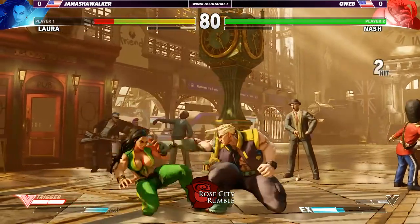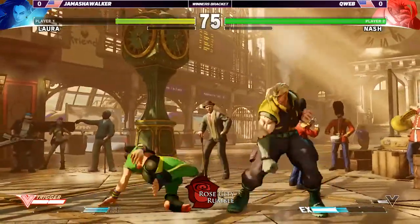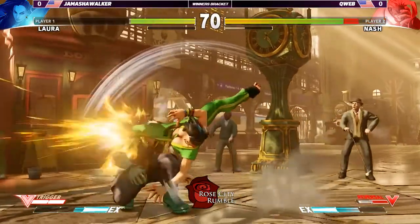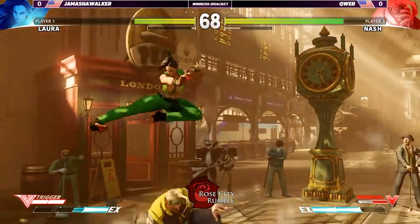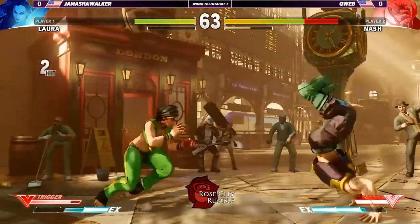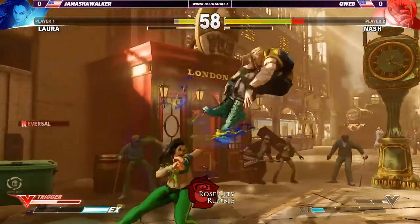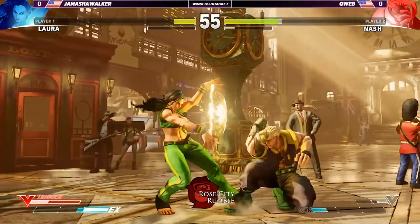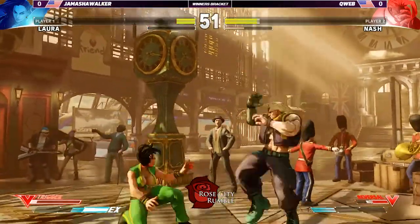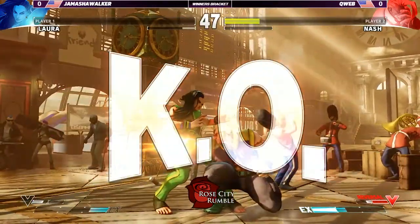Nash has much better anti-air options than Laura does. Nash has a bunch of anti-airs, but they're all used for a different range, so you need to pick and choose. The overhead kick — way unsafe on block. Command grab mixup. Nice, always in front. There's that EX — one hit of armor but doesn't get the follow-up because he was in the air. Gets hit by the high again, very punishable. Gotta start looking out for that overhead because it's minus seven on block. Wraps up the round.